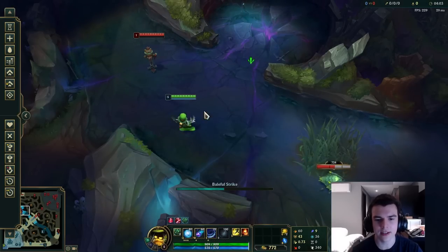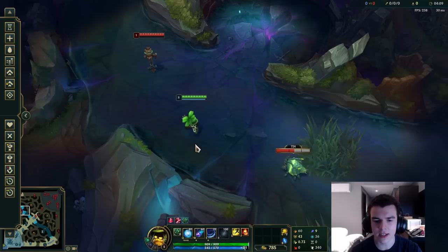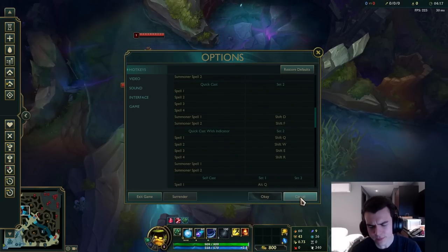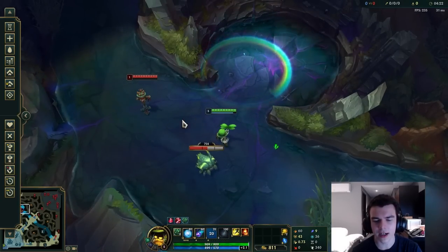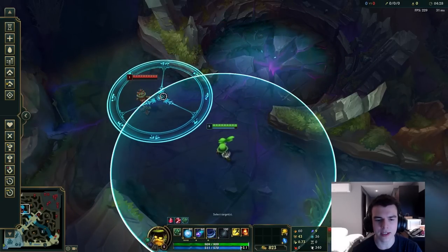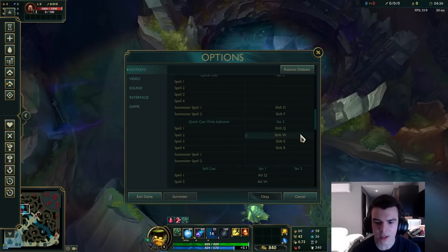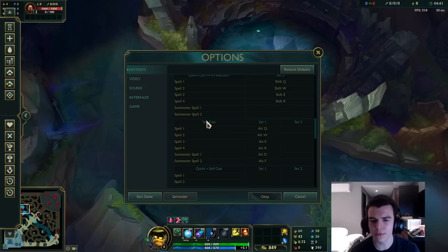After that, go ahead and click Quick Cast All. This is really important — quick casting is significantly faster and almost every ability in the game benefits from it in terms of speed. However, I'd recommend also having Quick Cast With Indicator bound to something, because for abilities like Vega E it can be hard to see who you're going to hit. Quick Cast With Indicator lets you cast quickly while still showing that indicator, so I highly recommend binding that.